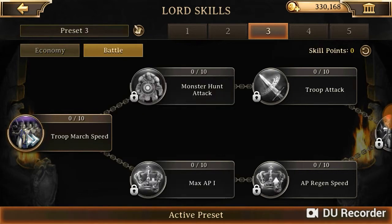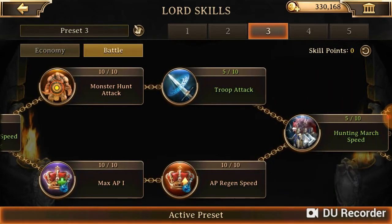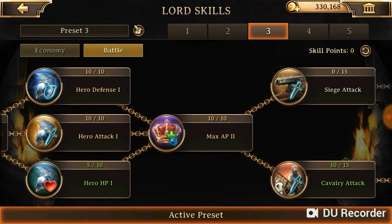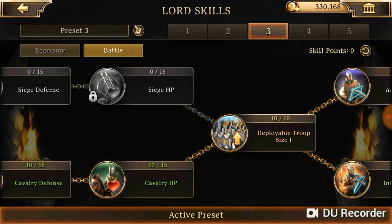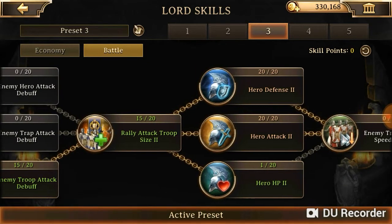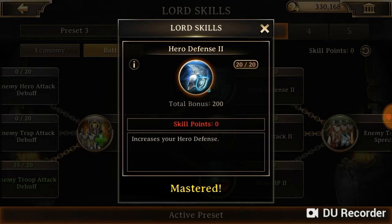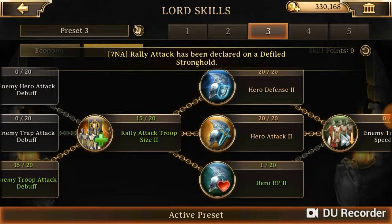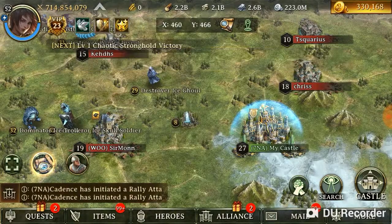A quick look at the lord skills — as you can see, I could max this out but I feel there's no requirement for it. This is what you can get from lord skills. Hero attack is the most important — try to get it. This is how you can kill a level 32 monster.